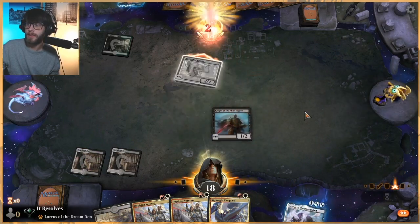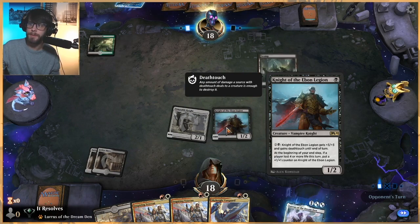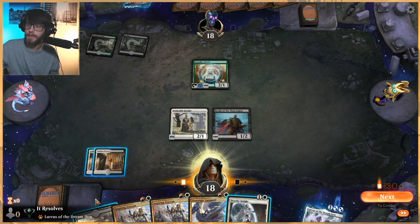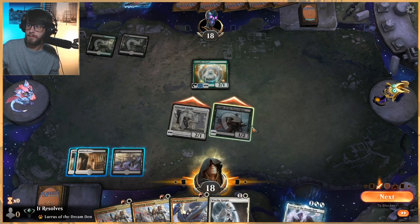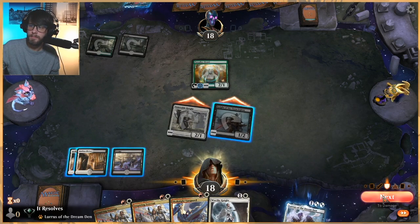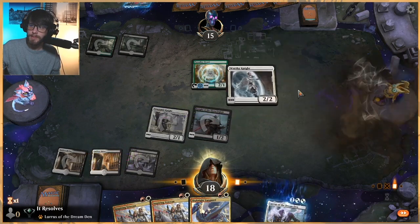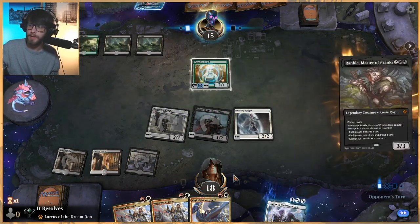Let's go ahead and swing in here. Next turn, if nothing else, we get to pump up the knight here. My guess is they are not going to want to sacrifice this. Let's do this first. I'm not going to pump it up here. This deck doesn't do too much on the board interaction side of things, so I'm just going to spread out the board as much as we can.